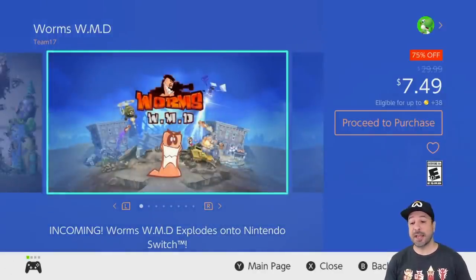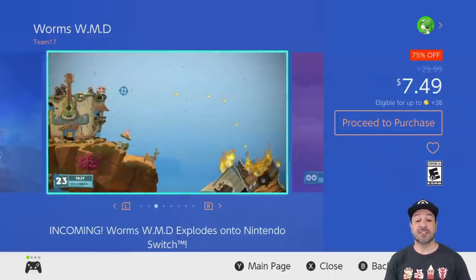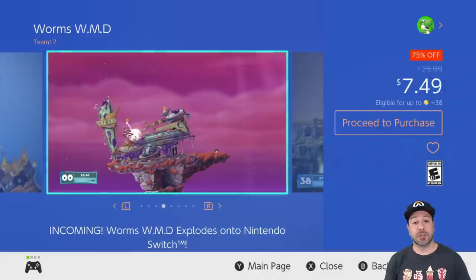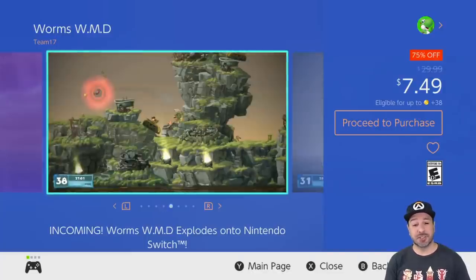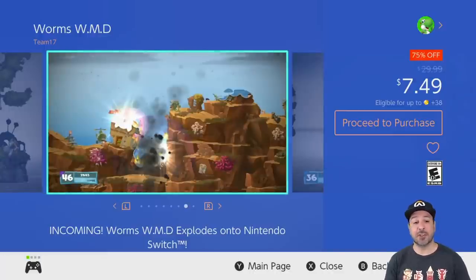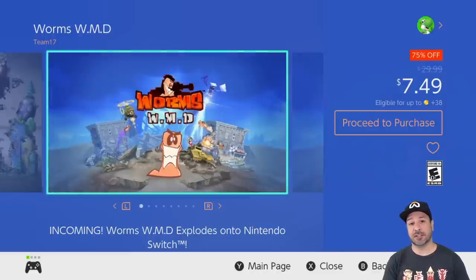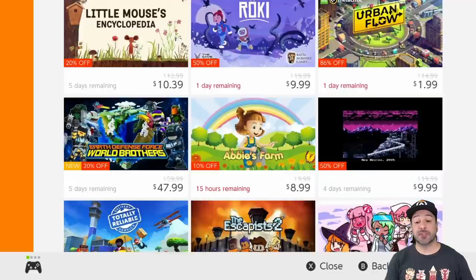Next is Worms WMD, back to 75% off at $7.49. This is an amazing strategy game where you're controlling a squad of worms armed to the teeth — tanks, rocket launchers, machine guns, you name it. Anyone into strategy games should definitely give the Worms series a try if they never have before — I guarantee you will not regret it.